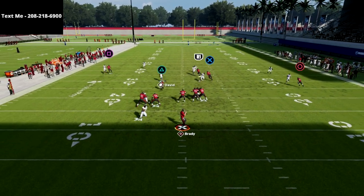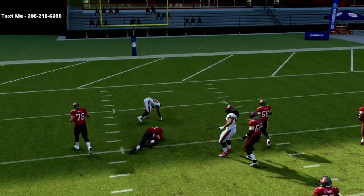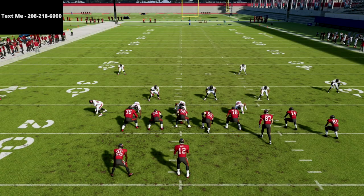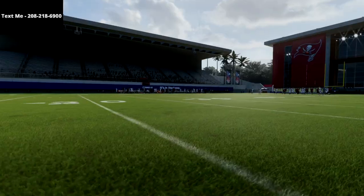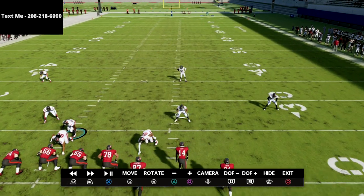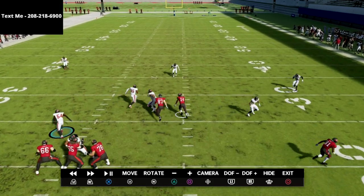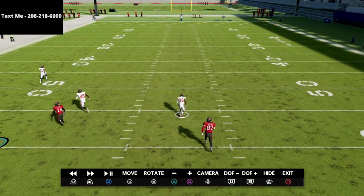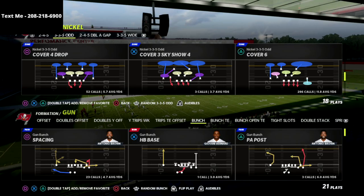And what you're going to see is we're going to play it really, really well — not only great coverage but absolutely incredible pressure. This is what makes the 3-5 Odd so special. Going into instant replay, you're going to see that because we've basically told this safety he doesn't have to worry about Godwin, he's not going to — the cross-man is going to take him, and then he's going to take the tight end. So we're able to basically cover that route completely.